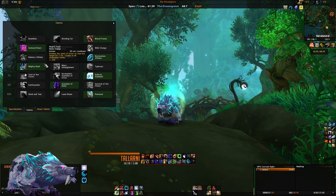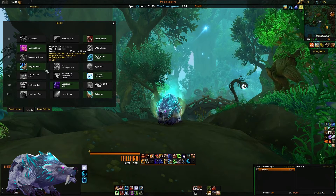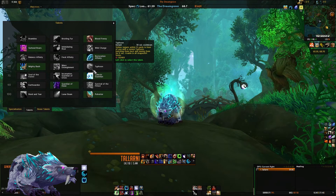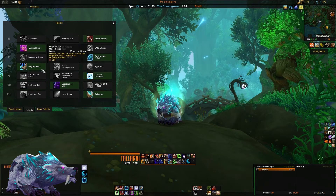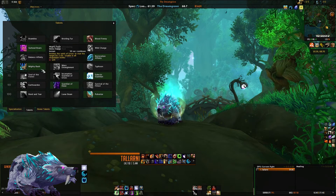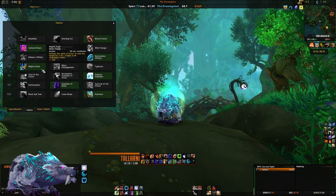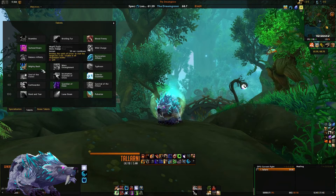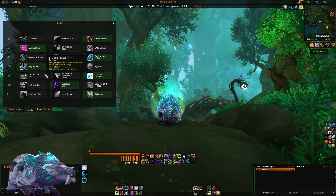Tier four is your CC tier with mighty bash, mass entanglement, or typhoon. I prefer mighty bash, with typhoon coming in handy in very specific situations. Mighty bash is a stun and is invaluable as a tank: you can briefly CC enemies, interrupt spell casts, and stop incoming damage. It's exceedingly useful in mythic plus dungeons and also helps a lot with raid trash.